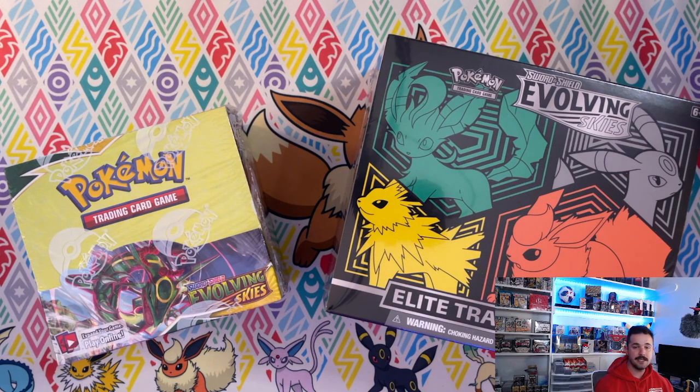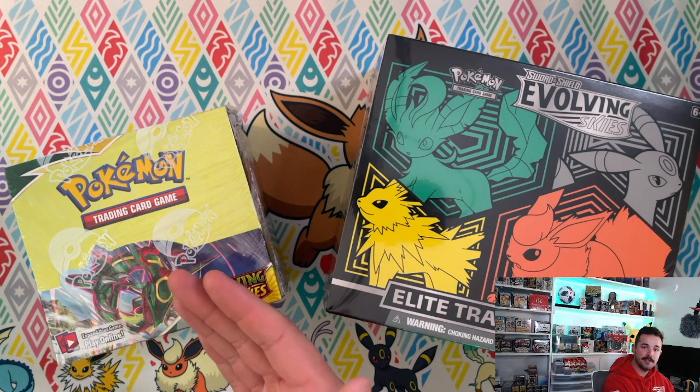But with the ETBs you get the sleeves, the dividers, the coin, and all that cool stuff. If you're looking for sleeves to put your hits and cards in, it might be worth it at least once to buy the ETBs instead of the booster box.